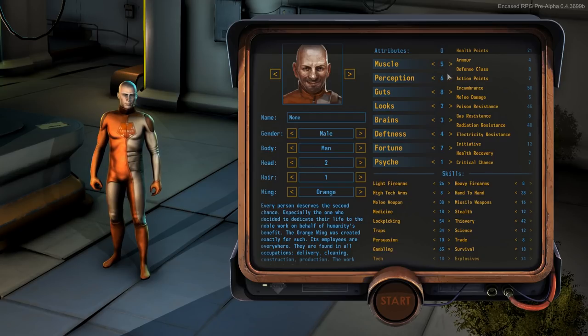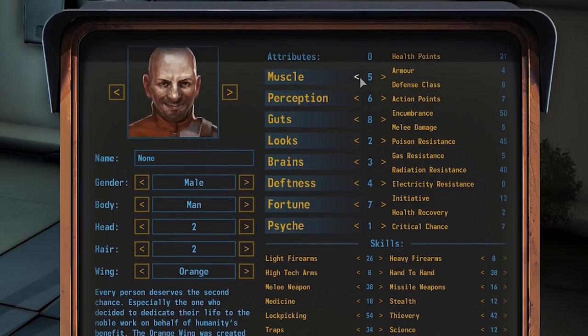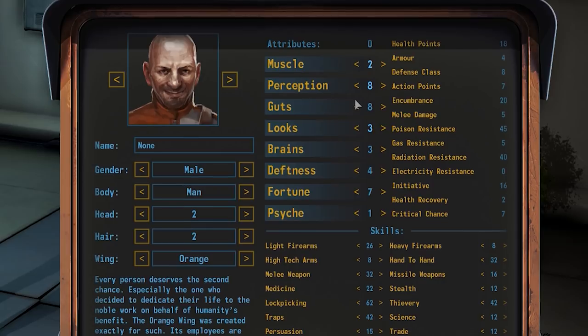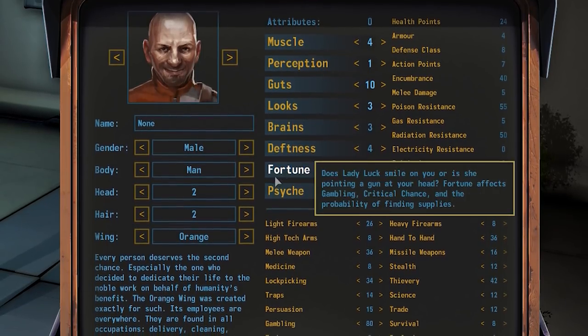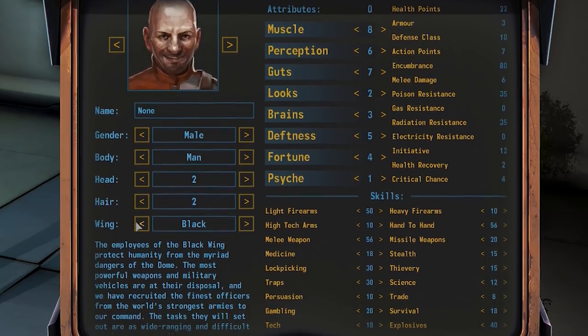Orange Wing – Ex-convicts who have exchanged their prison jumpsuits for the uniforms of a Cronus laborer. The selected wing gives you starting bonuses and leads to interesting possibilities and unique story choices. On selection, the wing applies preset start values, but you are free to redistribute these values and create any character you want — be it a dumb scientist or a white-collar criminal with high scores in brains and looks.